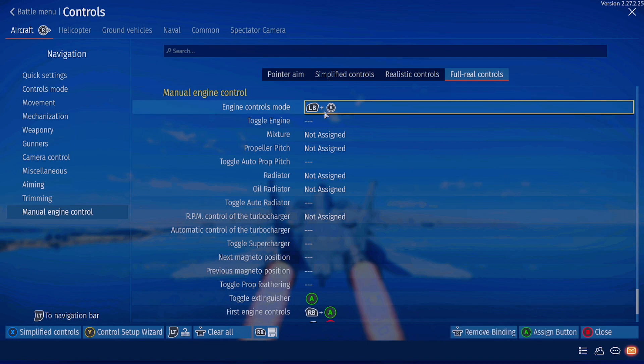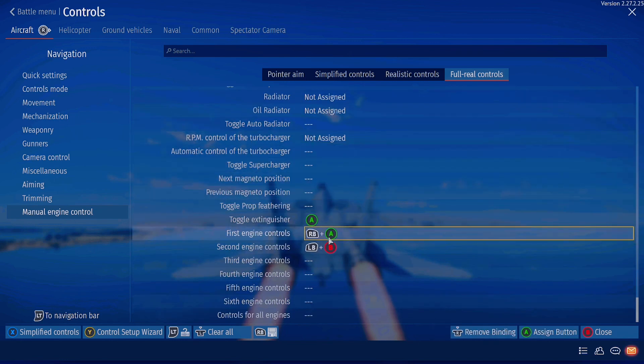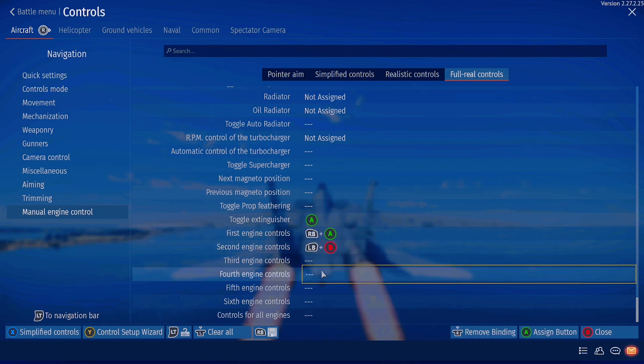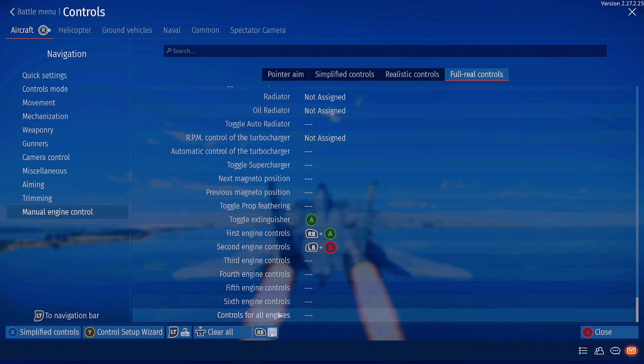You're going to need that — you're going to want to switch that on, and then go down to the first engine, second engine, third engine, fourth engine, or fifth engine, sixth engine, depending on how many engines you want to be able to control at one time.